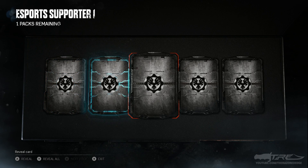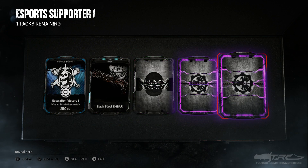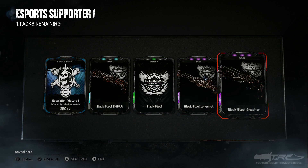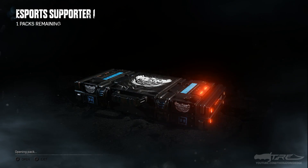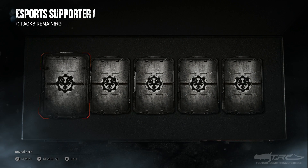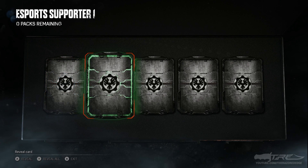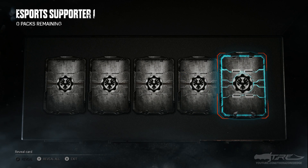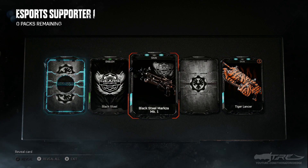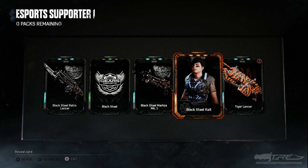We have a rare, a rare, a common, an epic, and an epic — double epics. We got the Longshot and the Gnasher. I'm so buzzed, I can't believe the first legendary we got was Reyna — and imagine if we didn't get that duplicate JD, that would have been the only legendary I opened. Next pack: a rare, a common, a rare, a legendary — and we got black steel Kate. I know she was probably the fan favorite from this pack.